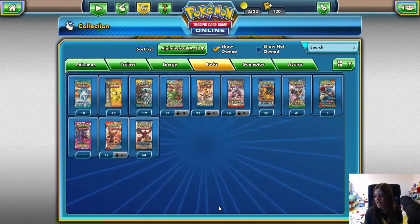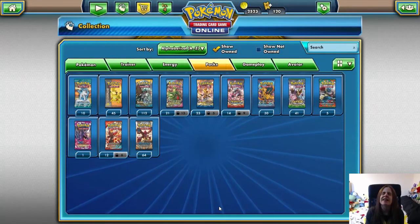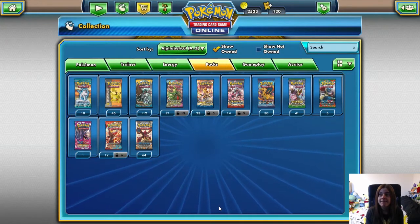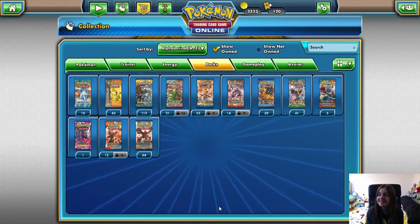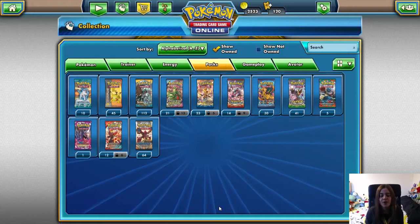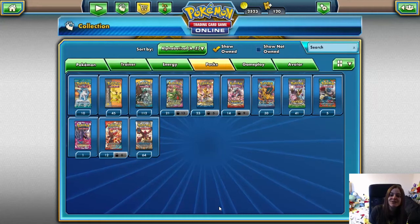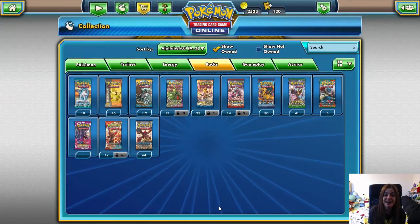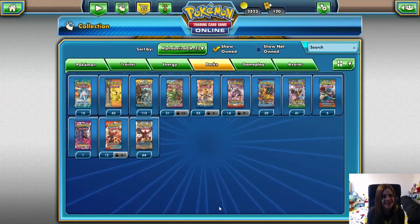What did we get? We got a Mega Venusaur EX Full Art, the Latios EX, Yanmega Break — well, you just saw the video, you know what we got. Let me know in the comments down below what your favourite card is that we pulled in this video, and let me know if you've had anything good both physically and digitally. I'll see you guys in the next video.